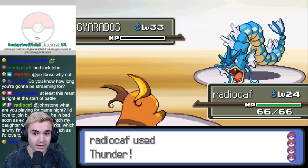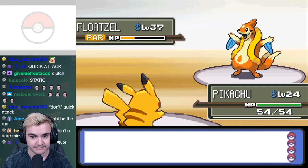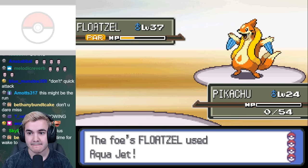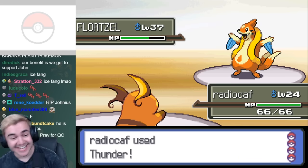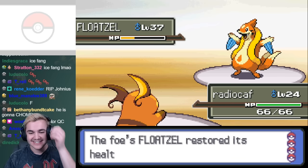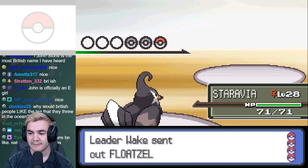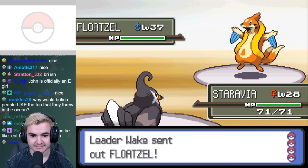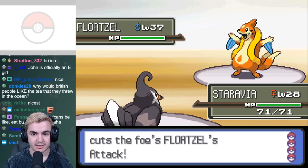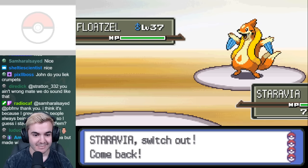After defeating Gyarados, it became glaringly obvious that Floatzel was way more of an issue. Not only does Ice Fang deal a lot of damage, but Priority Aqua Jet one-shots all the Pikachu on my team, which means that Raichu is literally the only Pokémon that can take it down. Thunder doesn't deal enough damage to knock it out, and Crunch brings Raichu down to like 1 HP. With this in mind, the only thing I figured I could try was to get Static and Intimidate with my team — I switch into Staravia, and then immediately switch into Pikachu for the 30% chance of Static. Once that Pokémon is knocked out, I'll repeat the process until only Raichu and Staravia is left. From here you just pray that either Thunder crits, or you land them before it knocks you out.